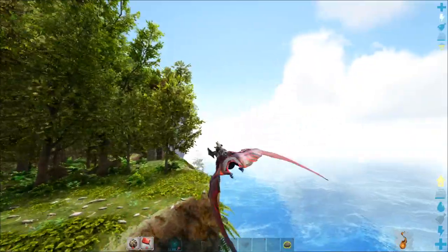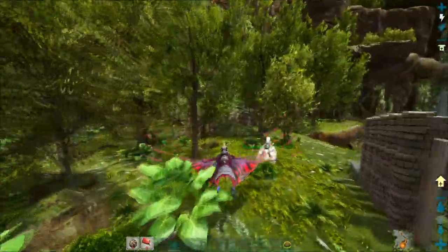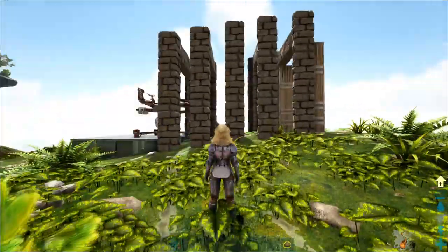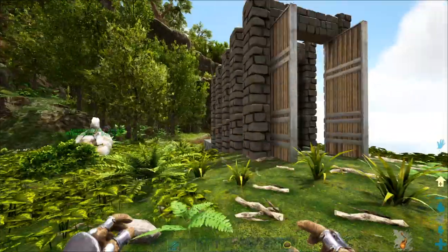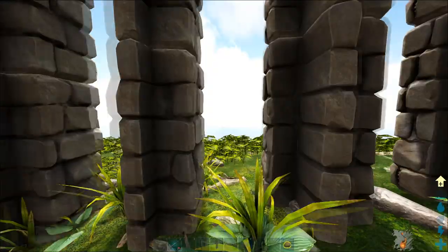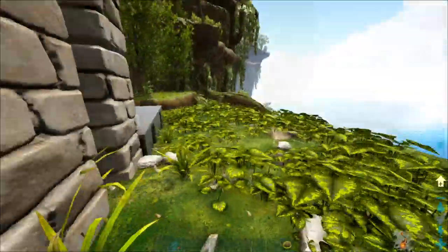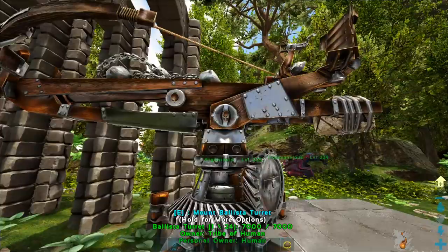I'm going to show you how to do it right now. First we're going to start off with this bird trap — a very simple trap you usually use to capture Argies or any kind of creature. It boils down to five or more gates with a door on the end. It has one door, and the slots in between have to be big enough for your character to go through. At the end we have four foundations with a ballista turret loaded with chain bolas.